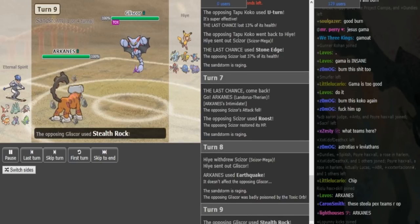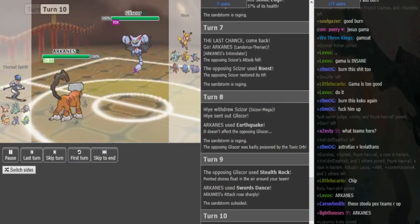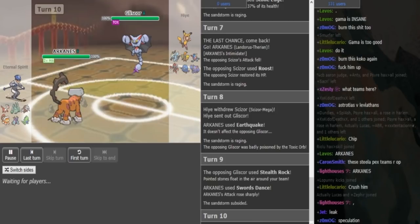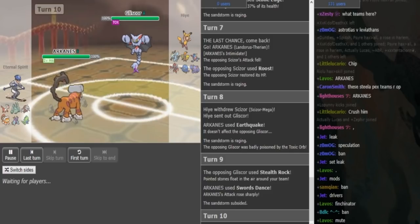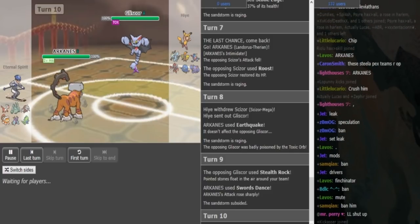Hike gets Gliscor in and throws his Rocks up. And it turns out that reveals the Swords Dance stance, confirming what I thought in team preview — double offensive grounds, Excadrill plus Lando's. So this is most likely Z-move. Eternal Spirit has to pick a fodder here because Gliscor cannot touch the Lando's. It's pretty obvious that he's Rocks, Roost, U-turn, Earthquake Gliscor. So what does he want to sack here?